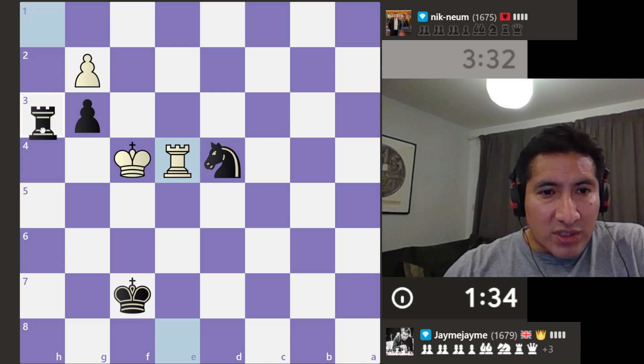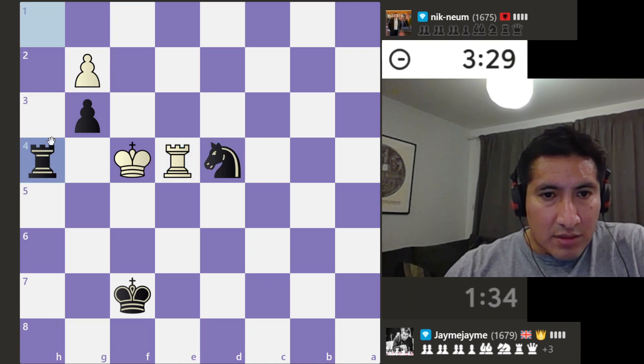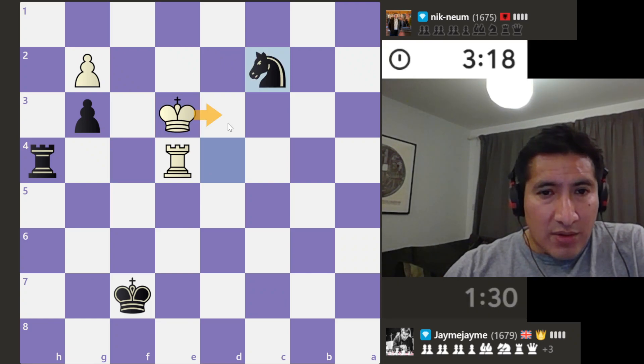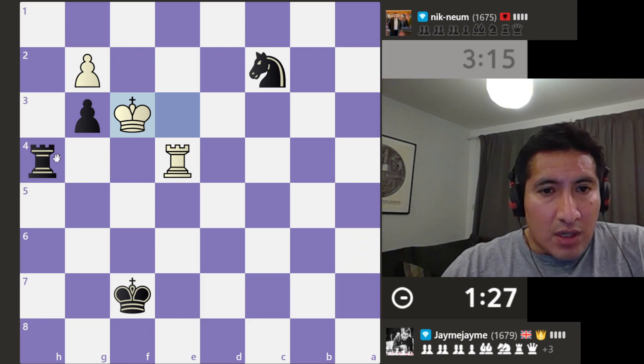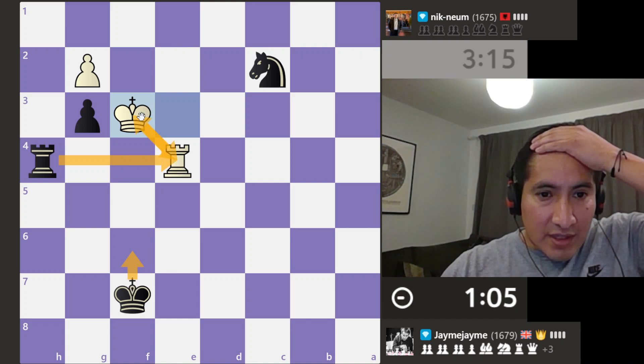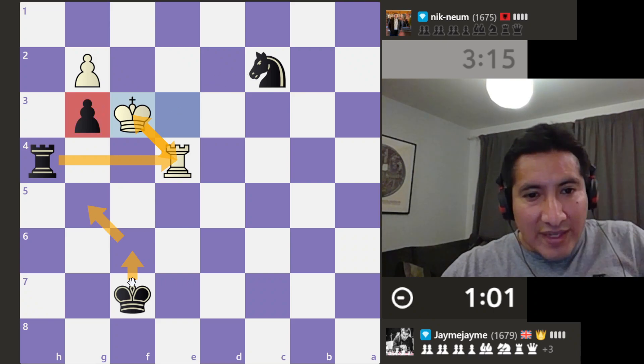You know what's even better — that is much better. They can't go here because of this. They go there — all right, give me another check. Go there I guess. I feel like I'm drawing this. Oh no, I don't think we can take. If we take, they take, we come here, they go there, we go there — we can't defend that pawn.